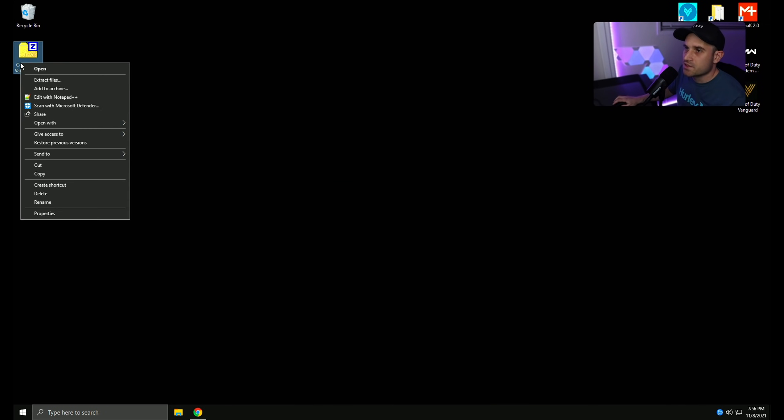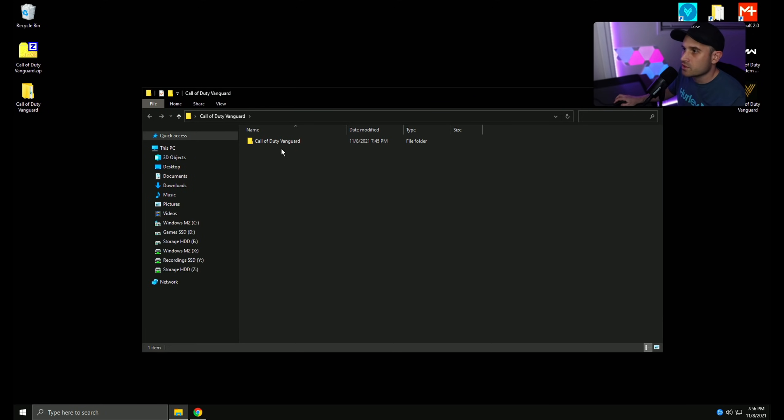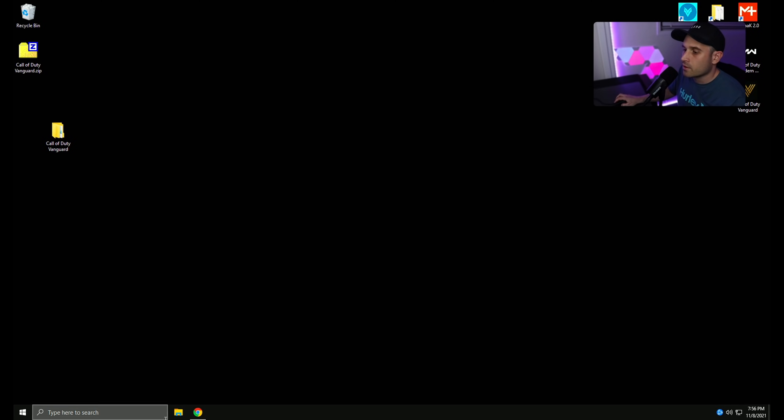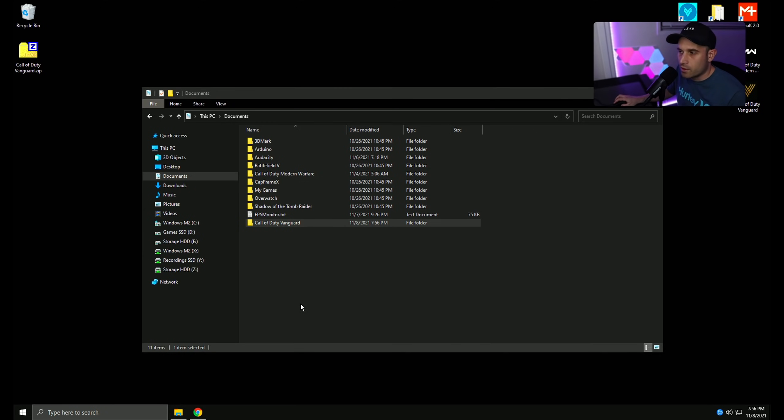As far as the config, the easiest thing to do is go ahead and extract it. There should just be one folder here — Call of Duty Vanguard. If you see two, drag this one to the desktop. When you open it, you should just see this and then the players folder. Go to your documents folder, go ahead and delete the existing one, and just drag this one there. You guys don't have to use the config if you don't want to, but if you want to save some time, you can go ahead and download it.